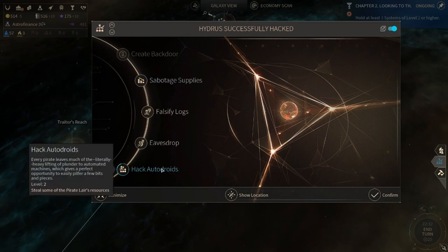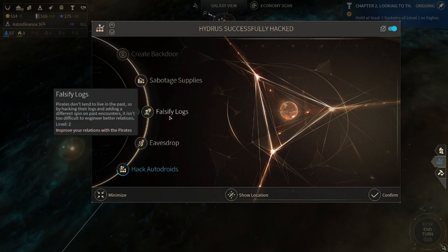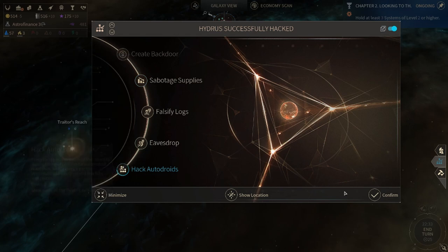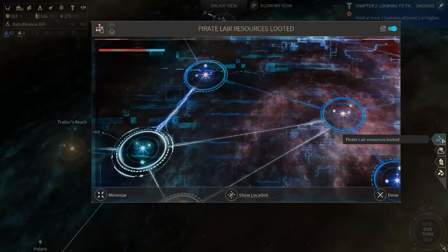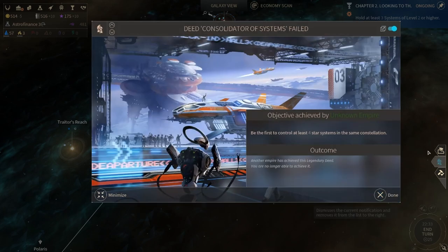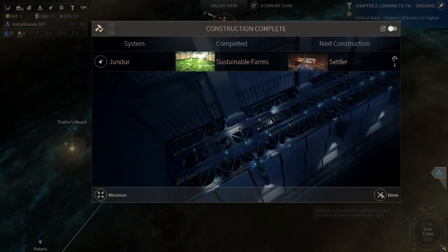We can hack the Autodroids and steal some of the Pirate Lair's resources. We can eavesdrop, falsify logs, sabotage supplies. Let's hack the Autodroids. We got some loot — some Super Spuds. An unknown empire has taken the deed to control four star systems in the same constellation, but that's okay. We got Super Spuds and there's the farms, now we're building the Settler.